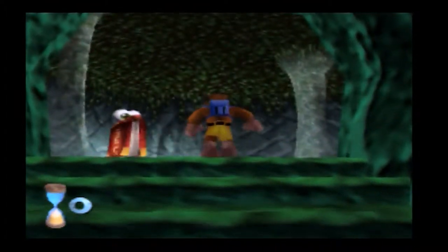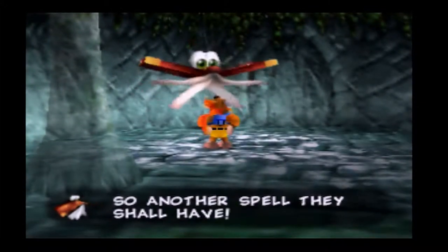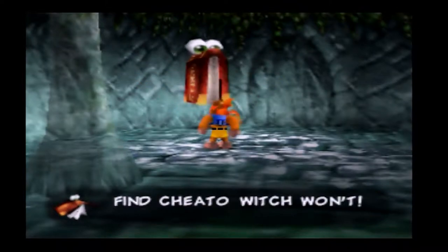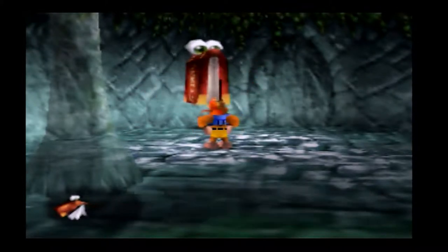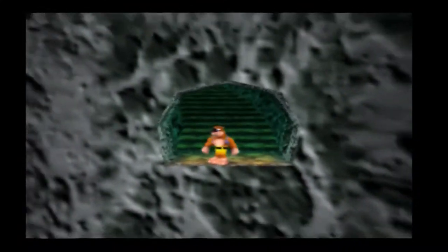Climb up to the top and here's the last Cheato page of the game — there are only three of this guy throughout the game. This final Cheato cheat will double our maximum golden feathers. So we can use Wonder Wing, our invulnerability move, for double the time.